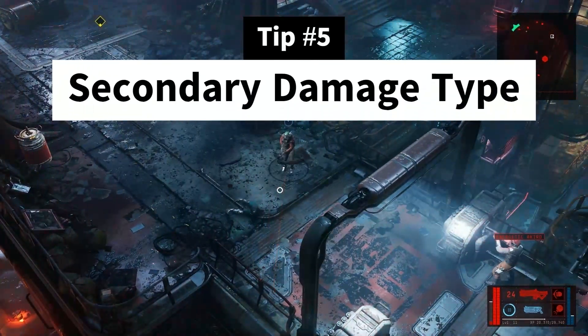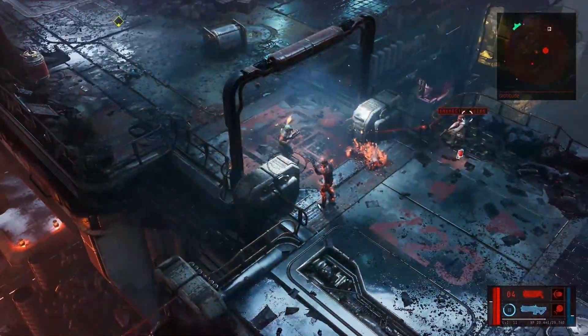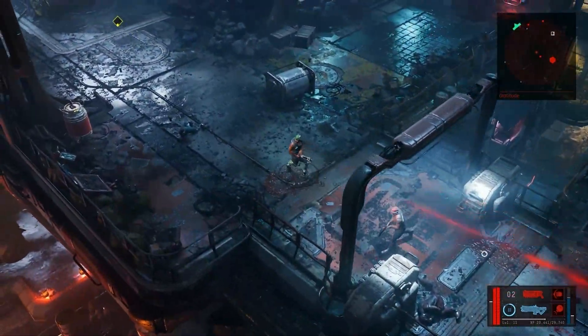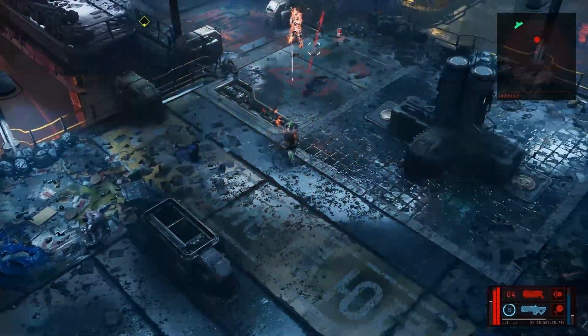Tip number 5: Make your secondary weapon a different damage type. I recommend investing in a physical damage weapon as your main weapon because it does good damage to every enemy type. I used fire damage as my secondary and it worked very well, but I discovered that I still needed my physical weapon because you can't light robots on fire.